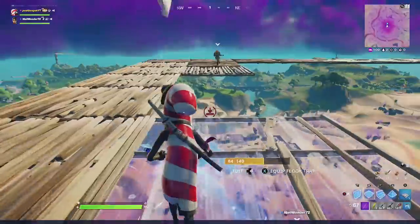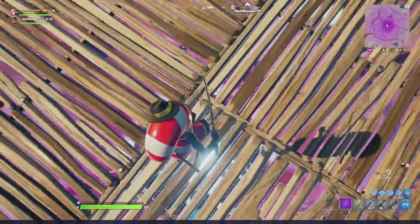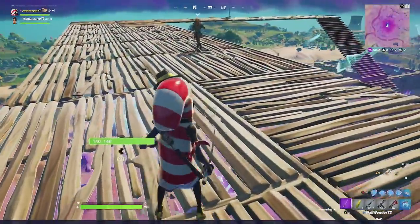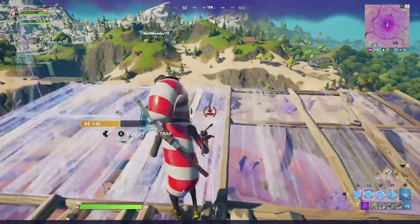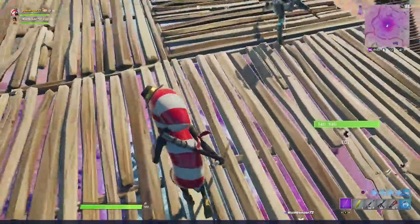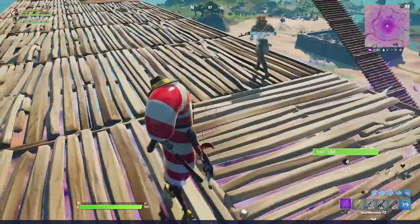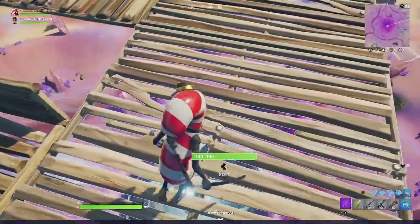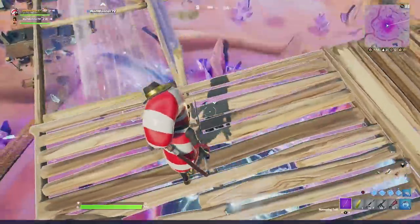Let's keep extending the bridge a little bit and give Mancake a little bit of support getting across here. I've got to get the edit right — this could be quite hard because he seems to want to go back down the stairs. So what I'm going to do is build a little bit further this way and get in the right position to edit him down. Skipping a little bit ahead — I've got Mancake on this side, I'm going to edit him in right now. Here we go, there he goes, he's gone in.